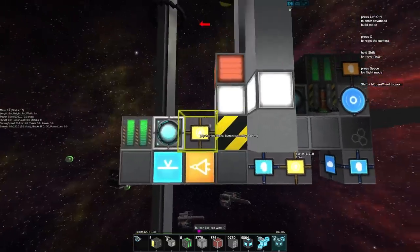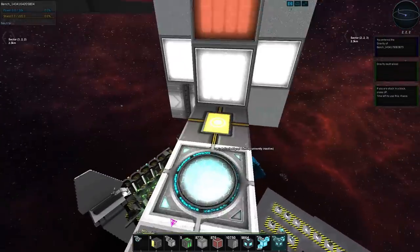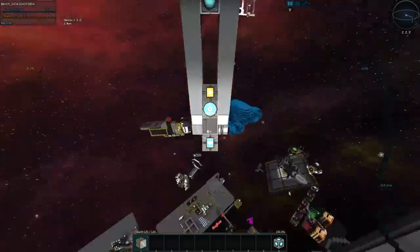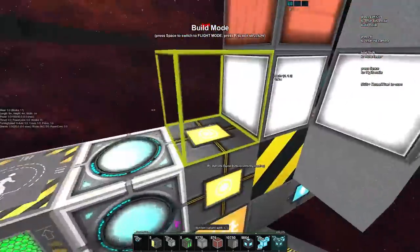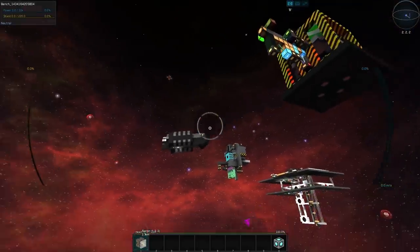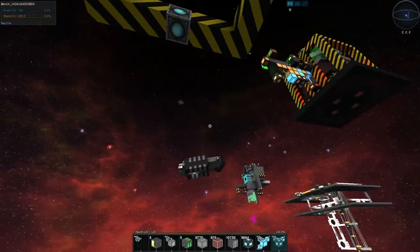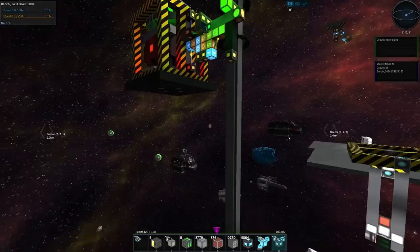That's all we really need. If we jump out, we can hit the gravity on here and test it. We'll jump into flight mode — we've got full range of motion, we can aim it wherever we want. Because we fire parallel to the way we're aiming, we can fire people in the direction we want. Let's aim for this ship over here, jump out, push the button, and off we go.